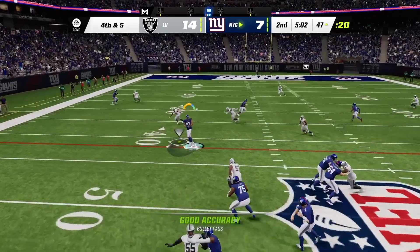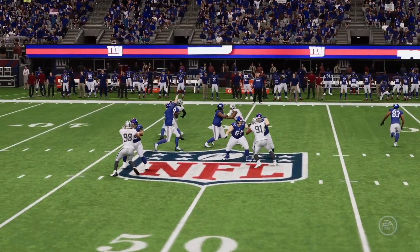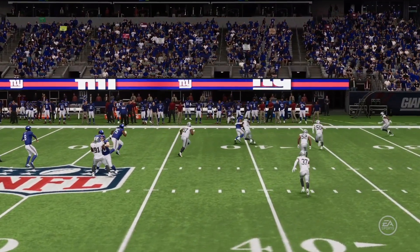Jones throwing on fourth down, short throw, going to be caught by Waller, and he is going to have the Giants' first down as they manage to convert.